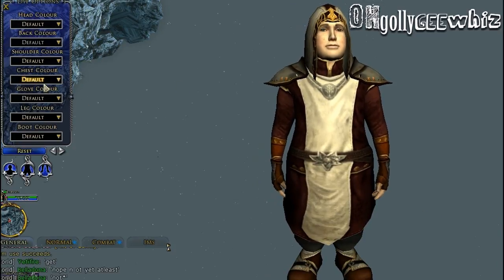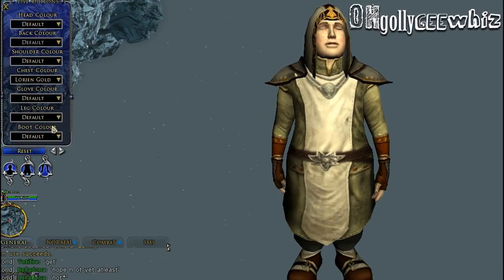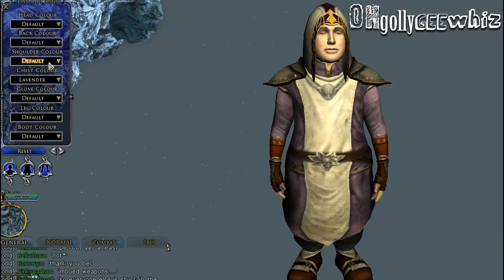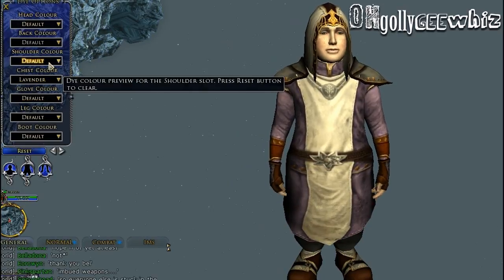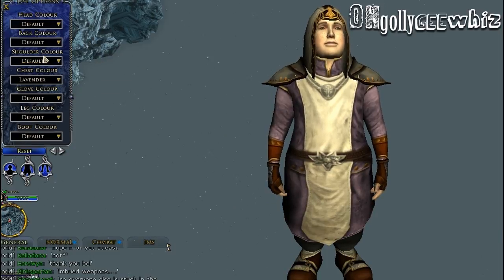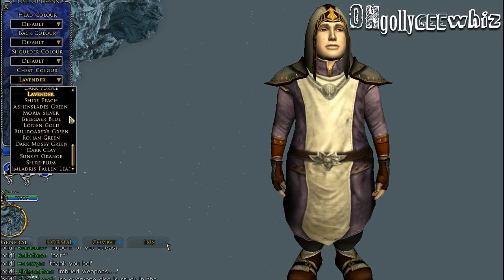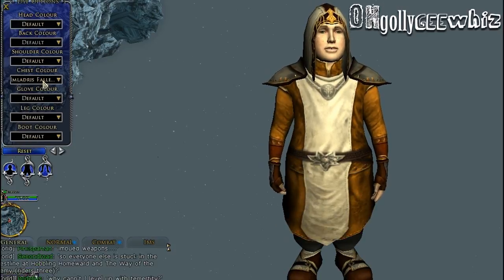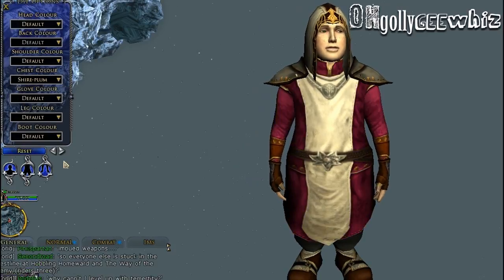Okay, that's probably just me. But here's the chest, we'll go with Lorien gold. Lavender. I don't like this. You know what this looks like? It looks like a freaking apron. If you don't know what an apron is, it's what basically cooks or metal workers use to protect their clothes underneath it.